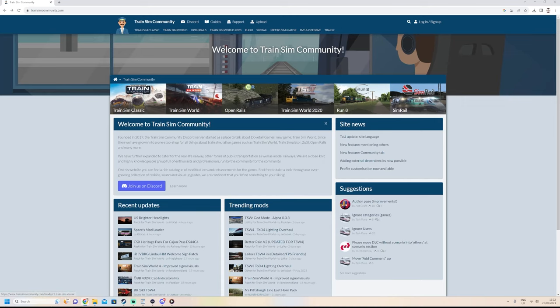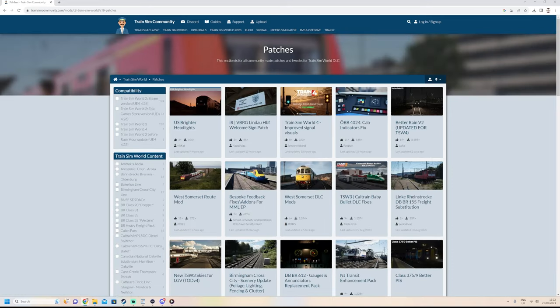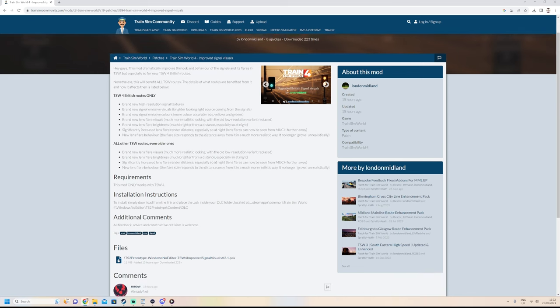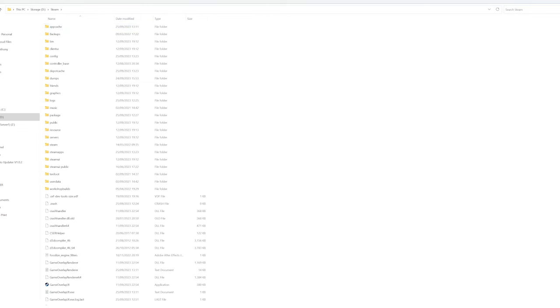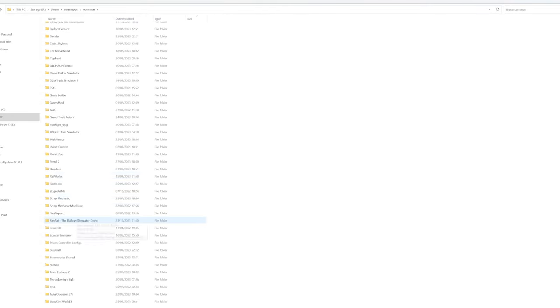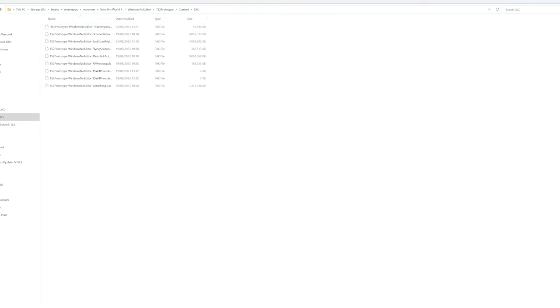If you want to download this mod, head over to trainsimcommunity.com, click on TrainSim World, click on Patches, and there you'll find TrainSim World 4 Improved Signals Visuals. Click on the download and wait. When it's finished downloading, copy the file and open up your Steam folder. Go to WindowsNoEditor, TS2Prototype, Content, DLC, and paste the file in there. And that's it — you're all good to go.